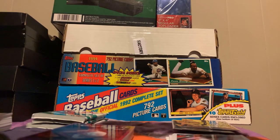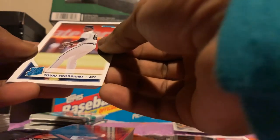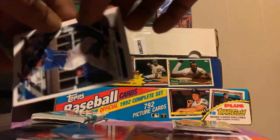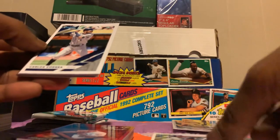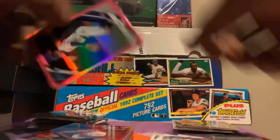You're not really going to get a lot of big hits, but it's two cards. Touki Toussaint I think. Yadier Molina, Carlos Correa, Edwin Diaz, a Francisco Lindor — nice.